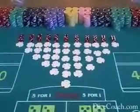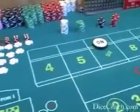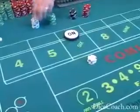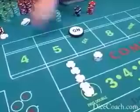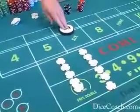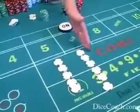Let's talk about the true odds on the payouts of the pass line. Suppose you made a pass line bet and your point is a 6. Your true odds are going to be 6 to 5. So if you hit the 6, or if you hit the 8 — if that's the point — it pays 6 to 5.